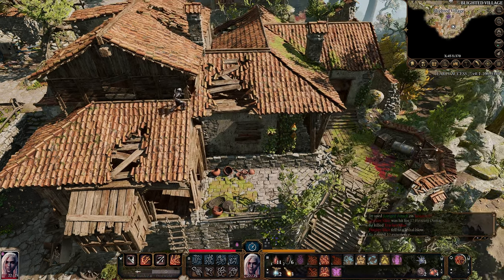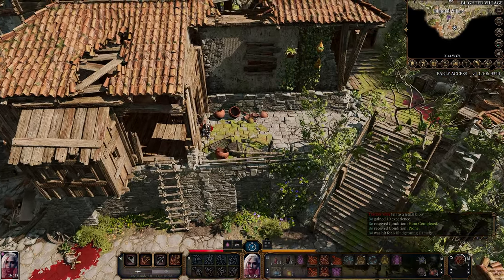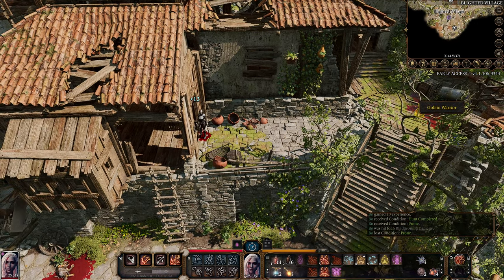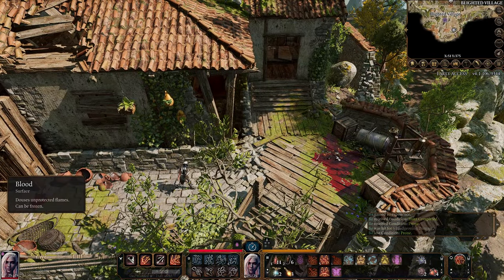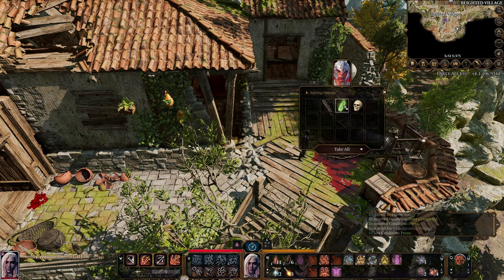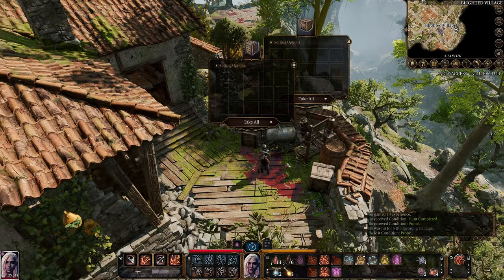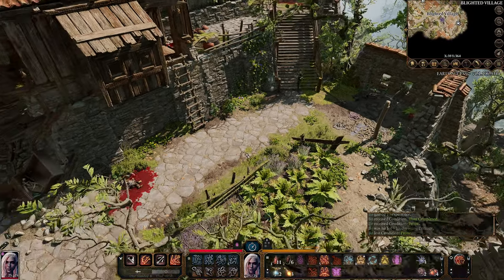We can hop on down here. We will short rest for nine HP. And then, as ever, loot the spoils of our victory. That's nice, that's really nice - 2D6 acid damage. Not sure if any of these contain any loot in particular, but I'm not going to stop and go through every single one - it's a little tedious.